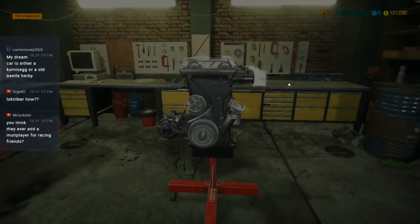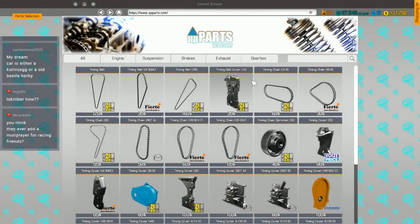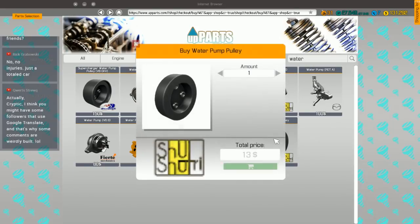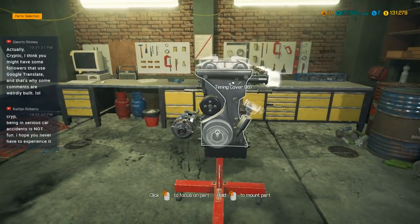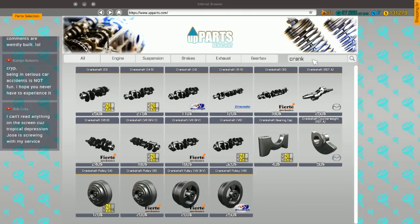I kept reading the chat and I totally forgot what I was even coming in here for. Water pump pulley. I think they're going to add multiplayer for racing with friends — I kind of doubt it; this game seems largely complete at this point. I can't see them adding something major like that. It would be really cool though. I've said before it would be neat if this was kind of an amalgam game, blending Car Mechanic Simulator with BeamNG, so you could destroy your car and race with other people. That would be pretty cool. I need a crankshaft pulley.